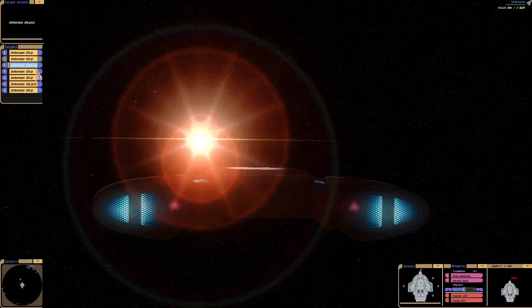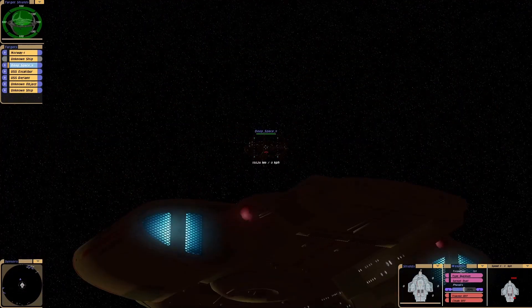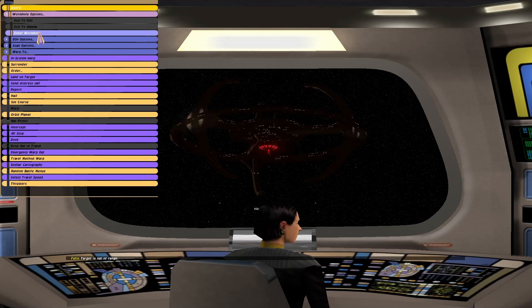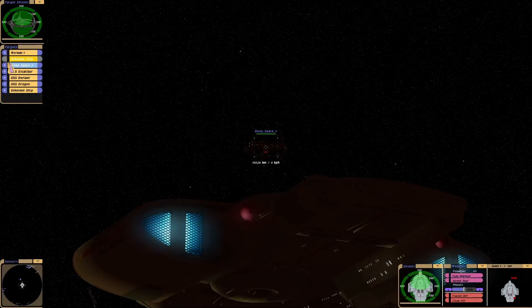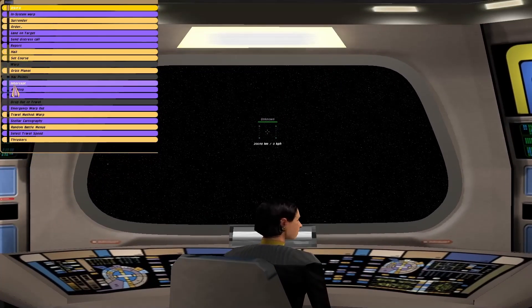Here we go. There's Deep Space Nine. I've also got a Norway class ship that should follow me in there hopefully. Let's just see. There's no nav point - that's right, you need to select it. So that unknown ship is actually the wormhole.